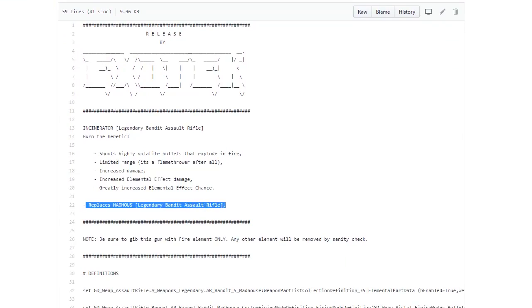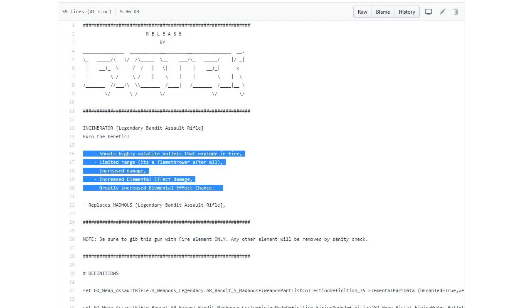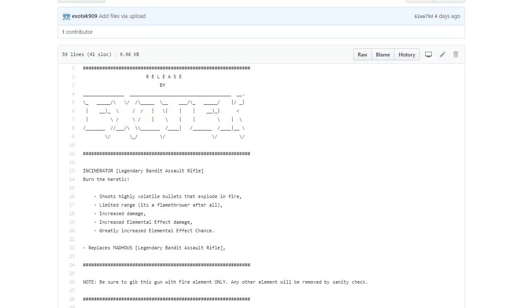A few things to note: it is a legendary assault rifle from Bandit and it replaces the Madhouse. It shoots highly volatile bullets that explode in fire with limited range — it's a flamethrower after all. It has increased damage, increased elemental effect damage, and greatly increased elemental effect chance. Be sure to get this gun with the fire element only — all other elements will be removed by sanity check.